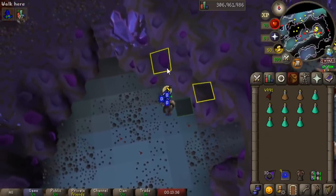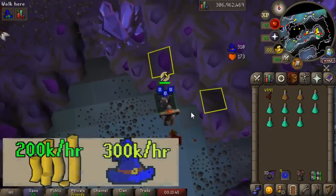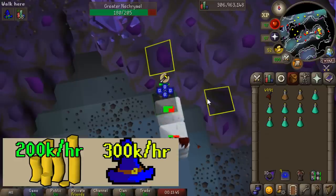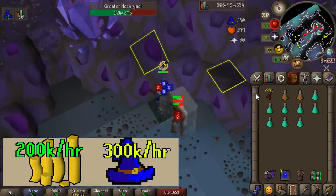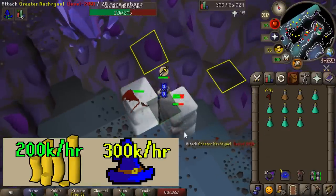We're going to aggro the necrials with a dart and then stack them up by running back and forth between a corner tile until they all stack on a single tile. From there, start autocasting ice barrage and that's it. Killing necrials using ice barrage can net you over 300k magic experience per hour while also netting a couple hundred k profit per hour. You're not going to be making loads of money, but you are saving tons of money while training a normally expensive skill.